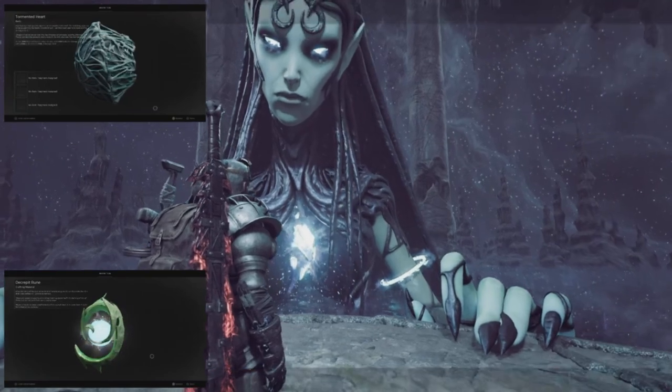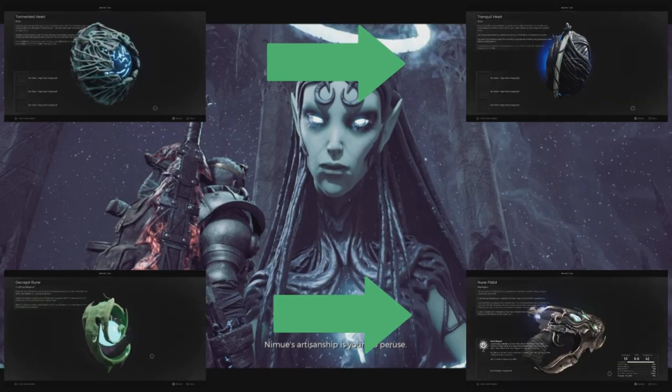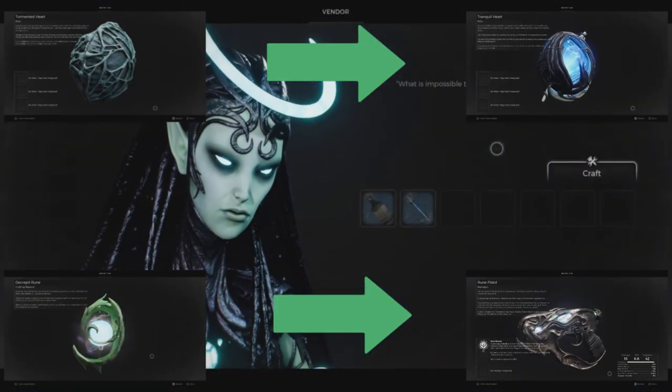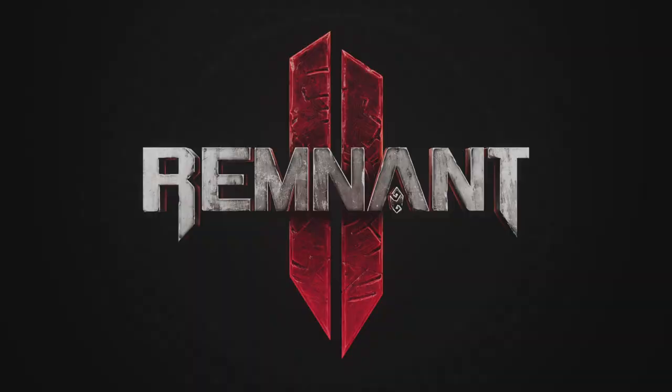On your run-through, if you did happen to acquire the Tormented Heart and the Decrepit Ruin, you can go to Namui and trade them in for the Tranquil Heart and the Ruiner Pistol, which is actually pretty good.